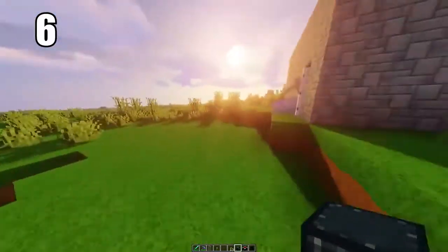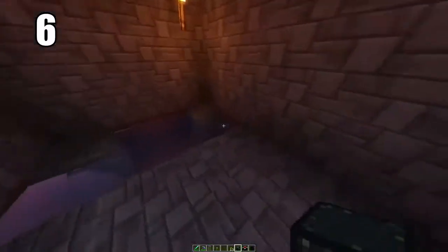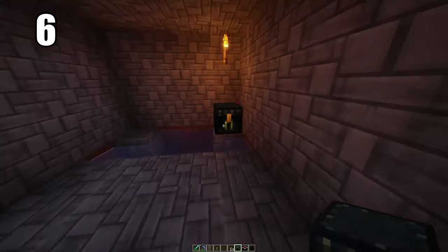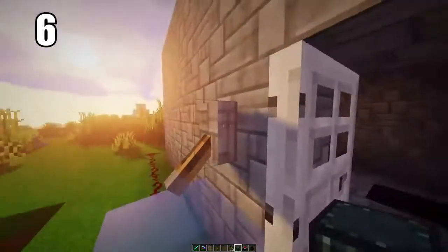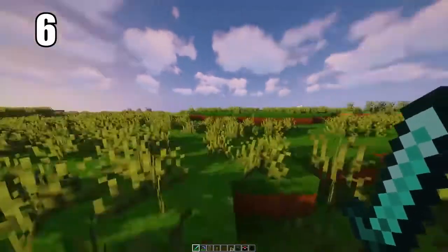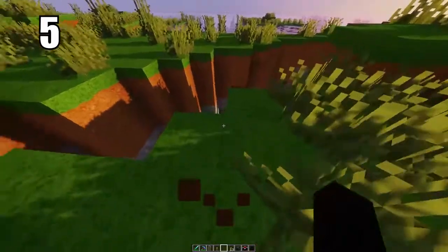Tip number 6 is keeping your ender eyes or anything extremely valuable in an ender chest. You can hide it somewhere in the world where there's basically no chance of it being destroyed, and put the other access point in your safe house. Between these two chests there's a connection so you can pull any items from either side — this is the best way to keep ender eyes safe. Just in case one chest gets destroyed, you won't lose all of that progress.